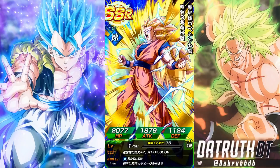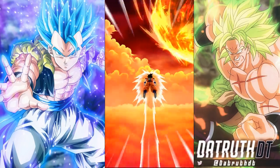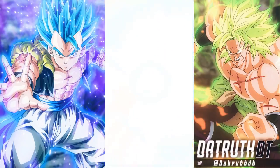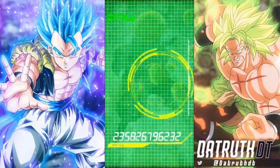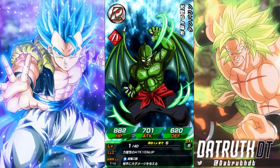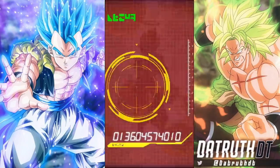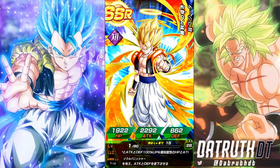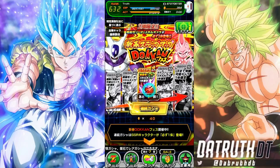I'd recommend people summon on this banner whenever they get stones. I'd say Super Saiyan 3 AGL Goku is an outstanding unit, though I don't personally need him since I pulled him many times from the Gogeta Blue banner. This banner is live on JP until January 28th, so it'll be around for a long time. The first step is 20 stones, the second step is 40 stones. Dokkan usually gives out about 200 stones per month, so by the time this banner goes away you should have enough free stones. We got Gogeta — he's a solid unit, though again I've pulled him many times from the blue Gogeta banner.